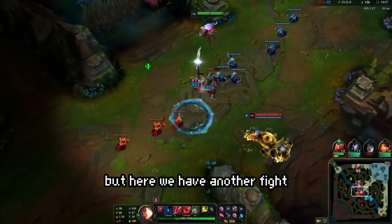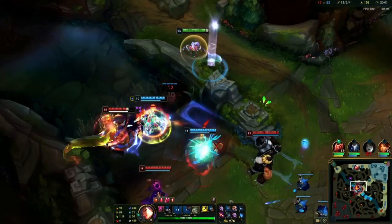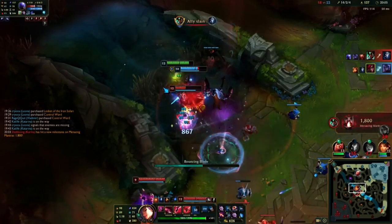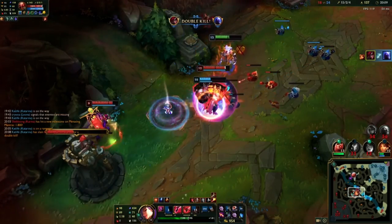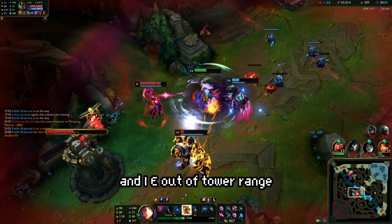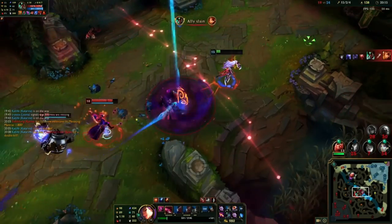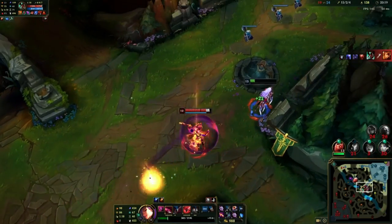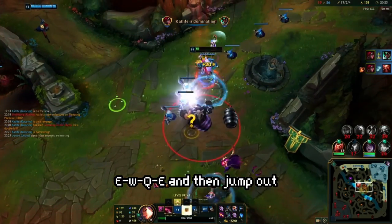Here we have another fight in the mid lane — we see Belveth getting caught on the side. I Flash Q-E-ult, then Q-E, pick up the dagger, set up a Q-E-W, then E out of tower range — but Gragas ends up flashing out.